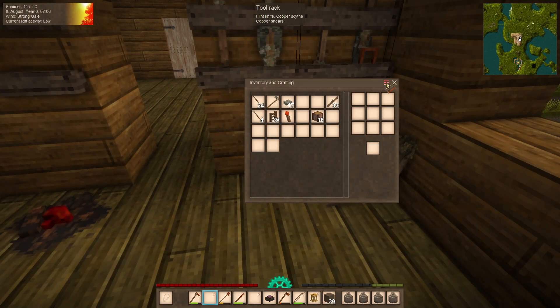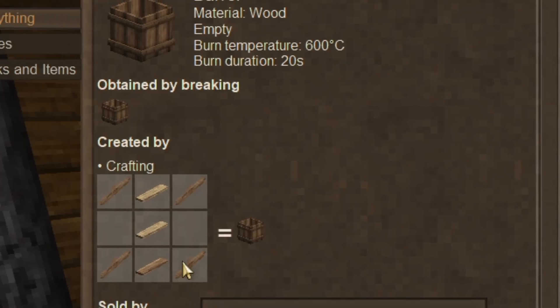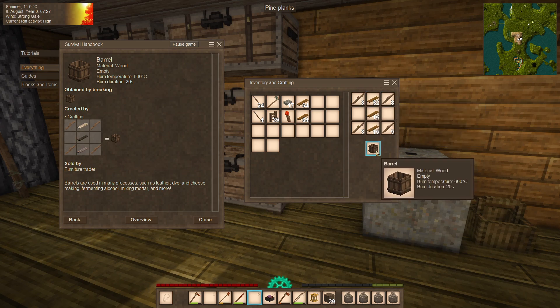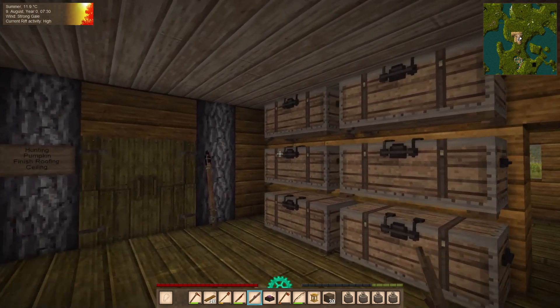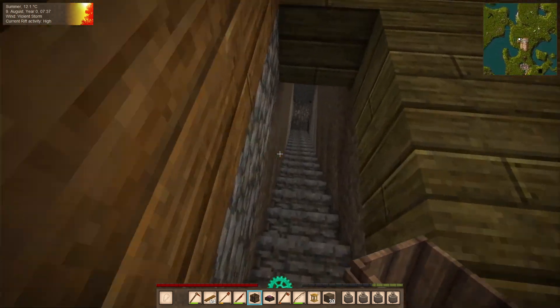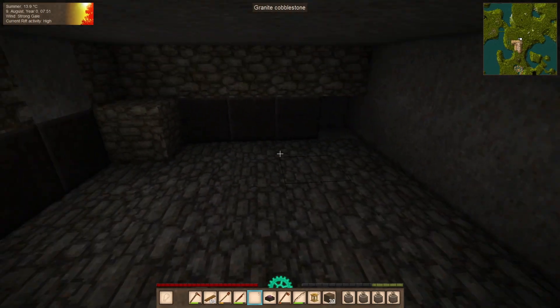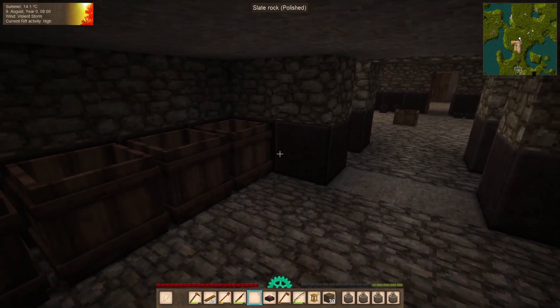Now what we need are barrels. So let's saw some pine logs. And by pressing H over the pine board, you'll find the barrel over here. All we need are sticks. I will need a couple of barrels for the job. For leather making you won't need all that much, but eventually there'll be dyes and all sorts of knickknacks you'll be able to make with the barrels. So for now I'm going to go downstairs and slap them down. We got some on this side and we'll slap the rest on the other side. Since we'll be working in here, I'm going to slap a torch on the wall so we can have a little bit of lighting.